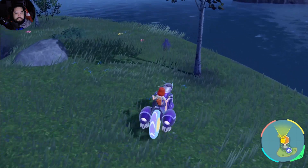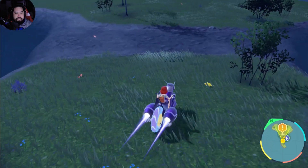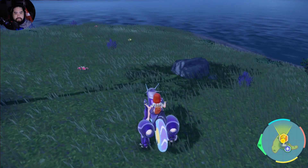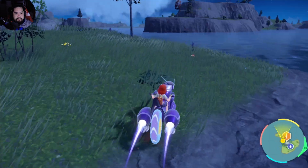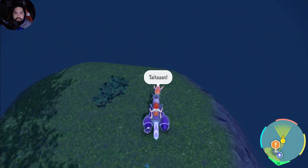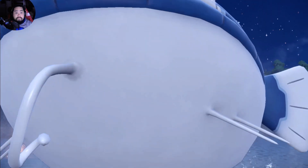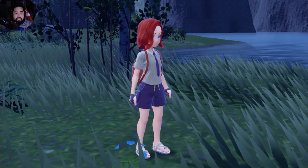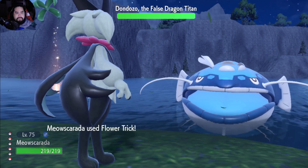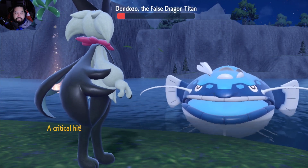All right guys, I just made it to the area. There's a lot of these water dragon types here but I'm not sure what to do with them. Let me look around a little bit more. Okay, now there's a really big one here — I guess we'll talk with it then. I'll use Flower Trick because it looks more like a water type than a dragon type. This does say False Dragon Titan, right?